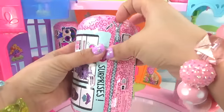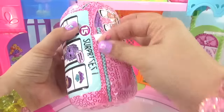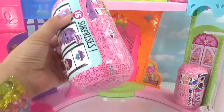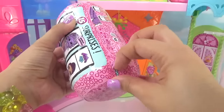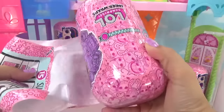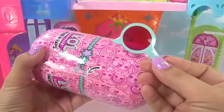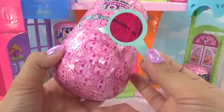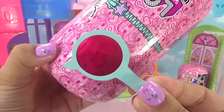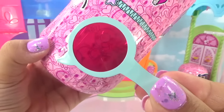Here we go into our first LOL Underwraps capsule. Let's see if we can have one clean swipe. All right, layer number one — we've got our I-Spy glass, or our decoder. Let's see if we can find one of the letters we need. We've got an O. The decoder glass and the O go together.